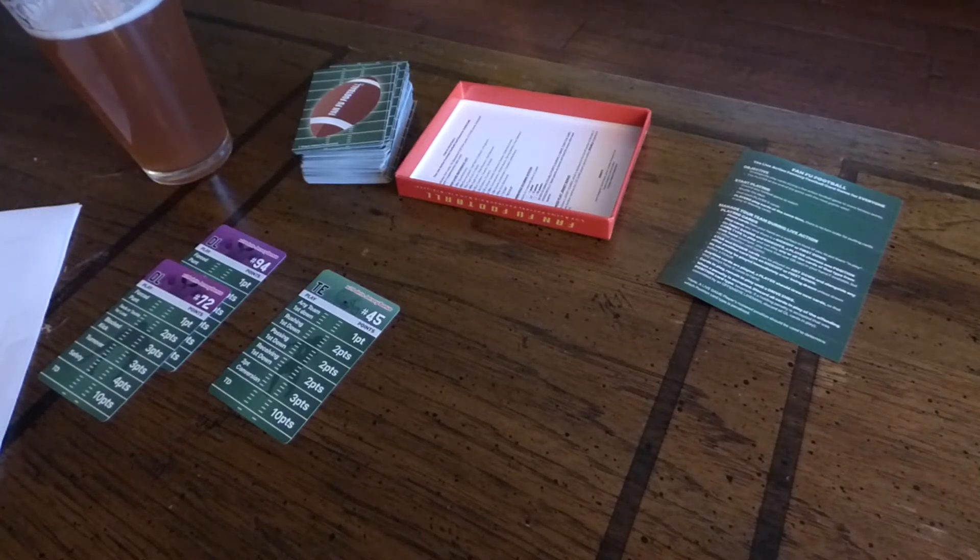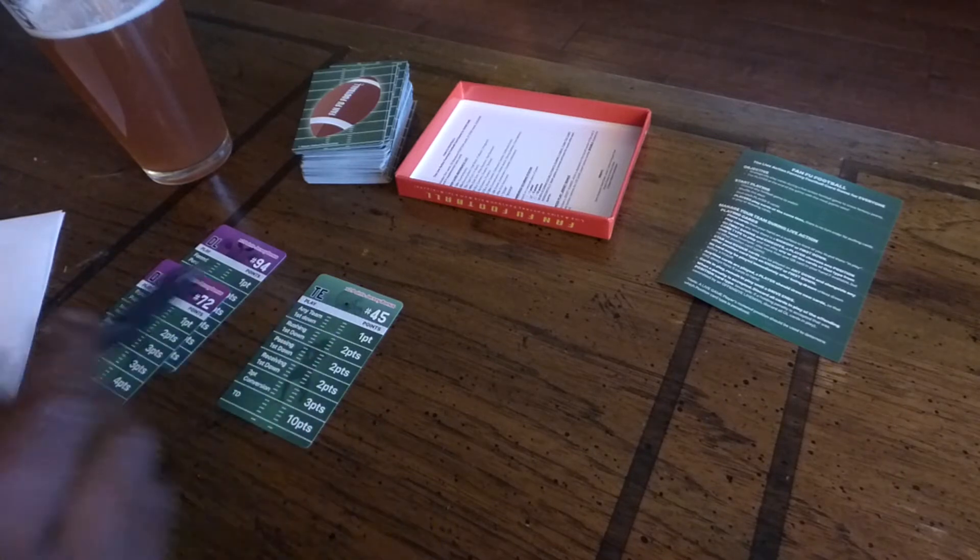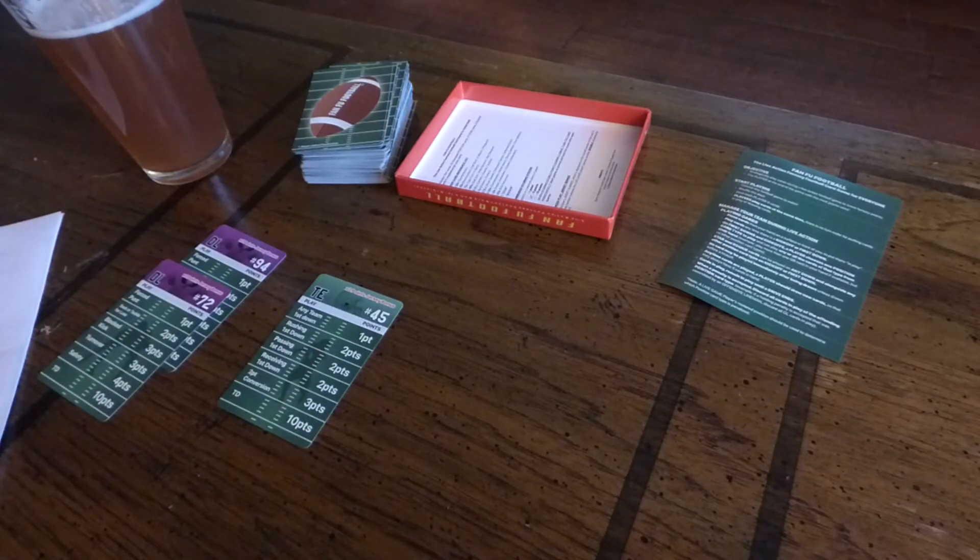1-8 never hurt anybody. And here we go — it's first down. We've got a pass to a wide receiver and it looks like he's got the first down. So I've got a tight end in the game — he gets one point for a first down. So I'm going to give myself a point for that first down.